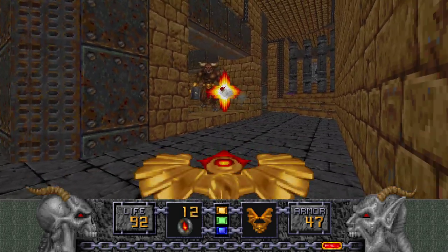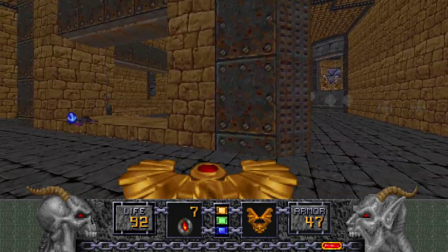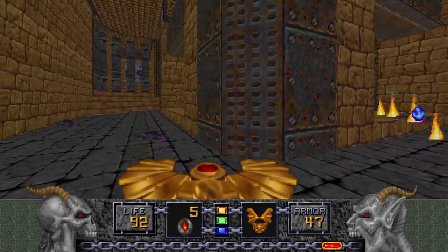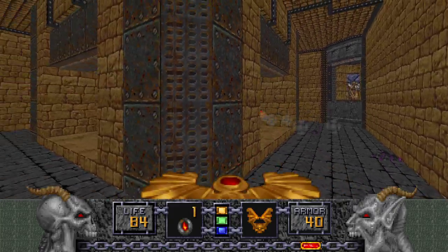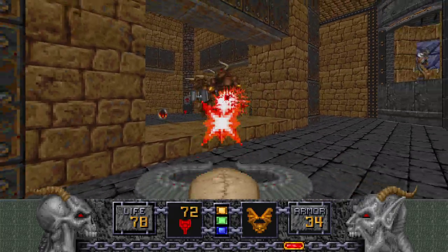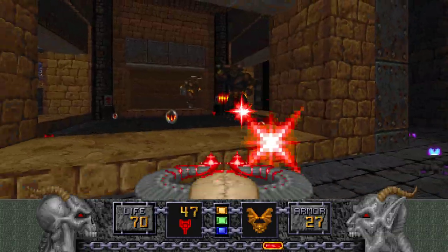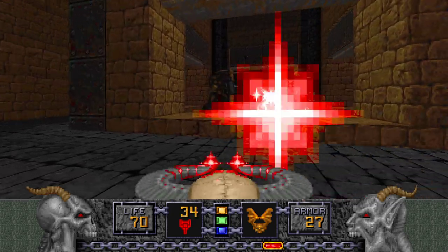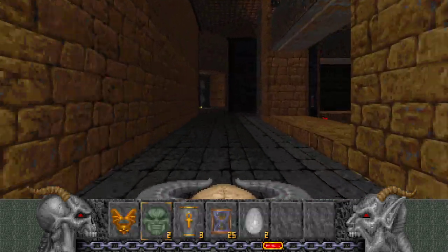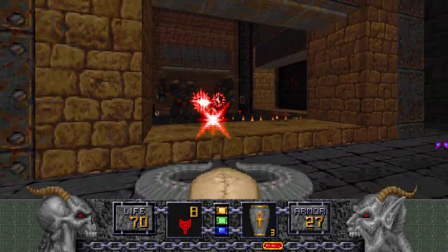Now you can fire Phoenix Rod shots at them. Since we don't have a Tome of Power, we can't Tome-Gauntlet them. But the thing about that is their melee attack has knockback now. So even if we could Tome-Gauntlet them, it wouldn't be ideal, because if they use knockback there's not much you can do regarding damage.